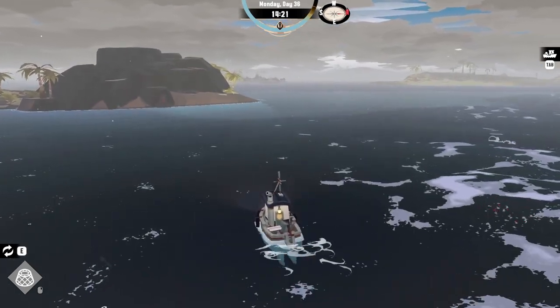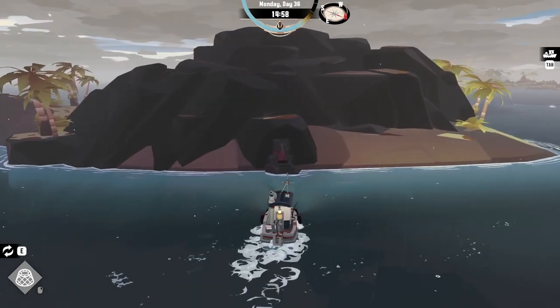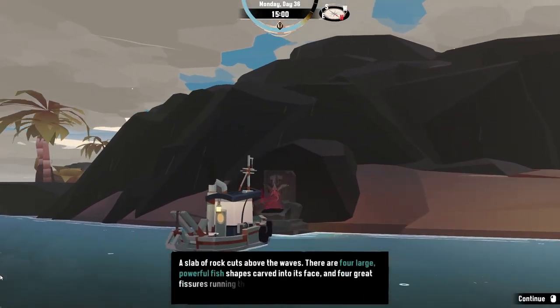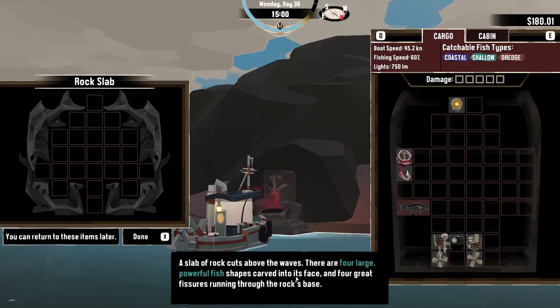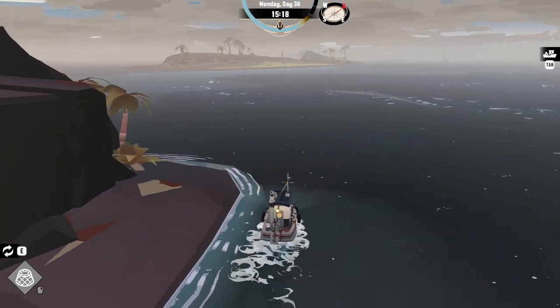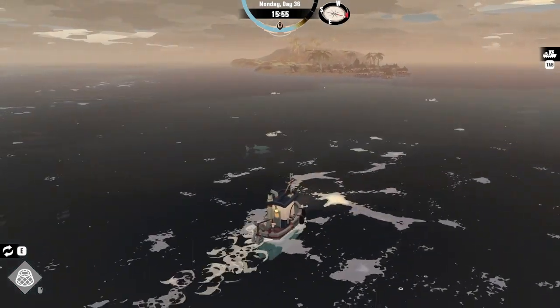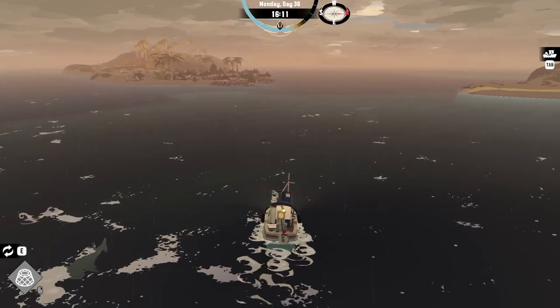Red in the water — we're gonna leave it. Let's check this out though. 'A slab of rock cuts above the waves. There are four large powerful fish shapes carved into its face and four great fissures running through the rock.' Yes — four great powerful fish. It looks like there is a hammerhead shark, maybe four different types of shark, or maybe it's just four of the same shark — who knows. We will discover that later. I really wish I could leave messages on the map, be like 'hey, here's a thing right here.'